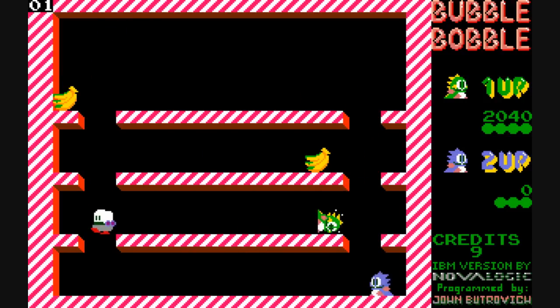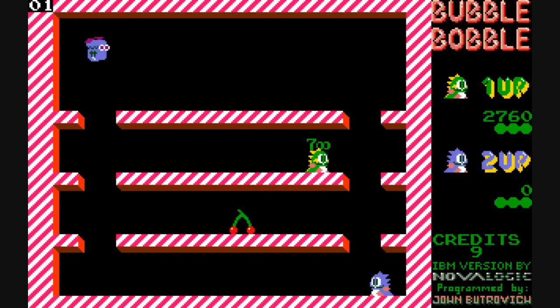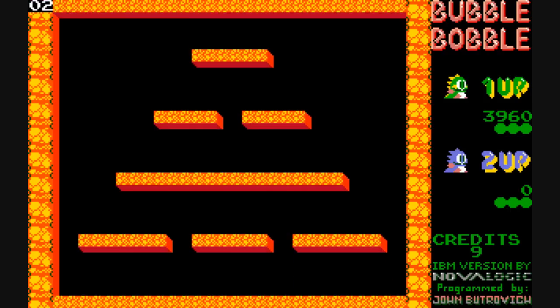You have to avoid monsters to prevent your death, and you can normally attack them by shooting bubbles at them. In order to kill the monster, you actually have to pop the bubble after shooting them. Otherwise, after a certain amount of time, it'll time out, and they'll come back to life.